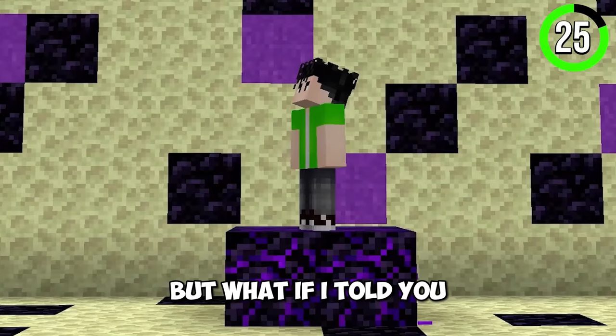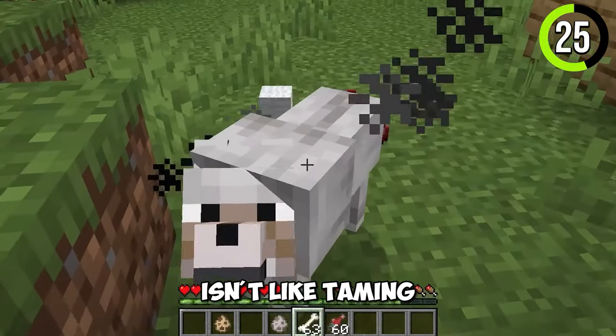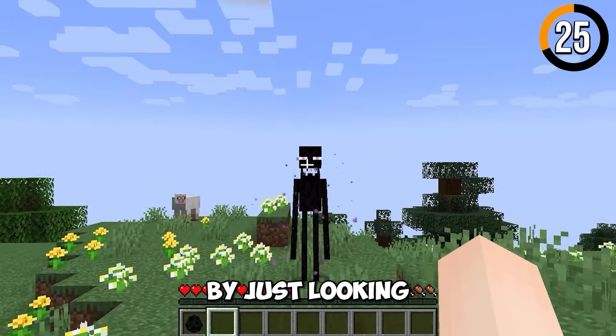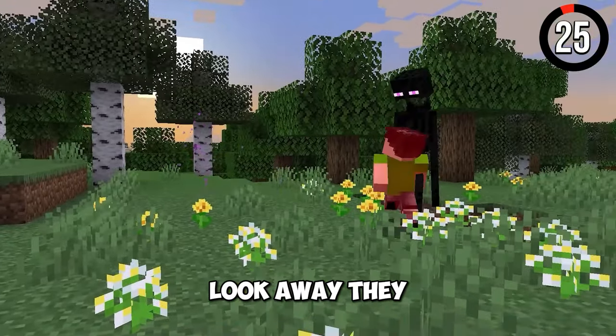But what if I told you this is far from the truth? Taming an Enderman isn't like taming a wolf or a cat. You can actually be friends with Endermen by just looking at their eyes without moving. They just freeze up, but if you look away, they attack you.